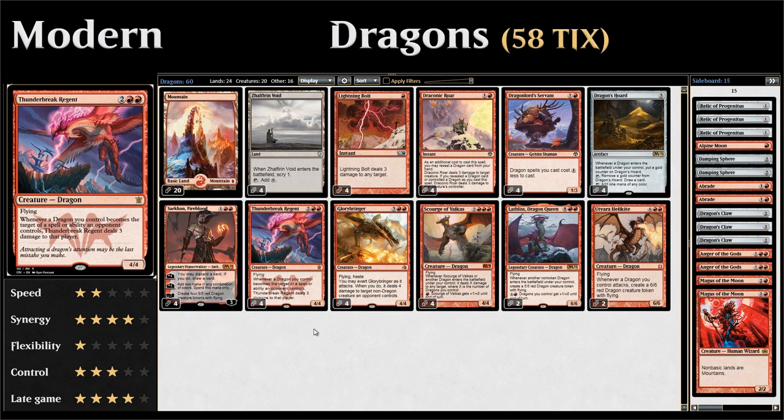At four mana we have Thunderbreak Regent, a four-mana 4/4 flyer that says whenever a dragon we control becomes the target of a spell or ability an opponent controls, Thunderbreak Regent deals three damage to that player. This helps us protect our dragons by punishing opponents who use spot removal or other abilities to target them.